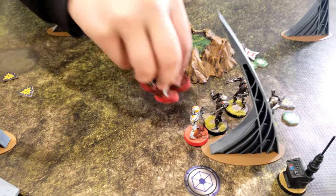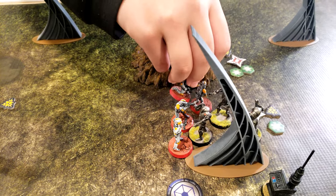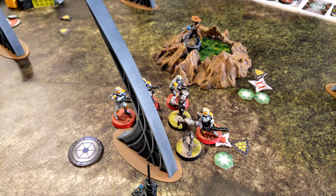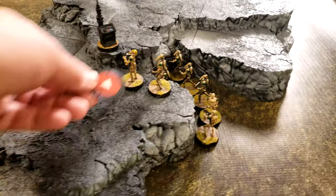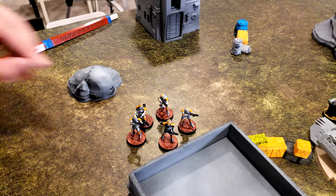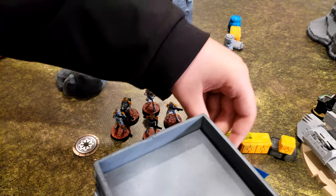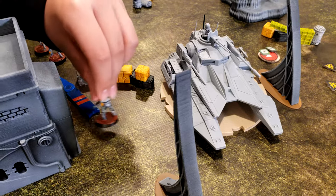The remaining clone Phase IIs double move so they can enter melee combat with the B2s next round. One group moves up against each of the B2 squads. A clone player realizes a squad still had a medic — tapping it to bring another trooper back. The last core clone unit takes a move up and attempts to shoot at the red B1 squad if in range.